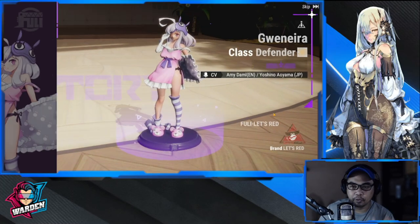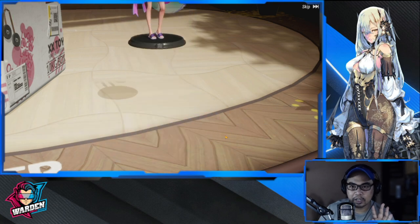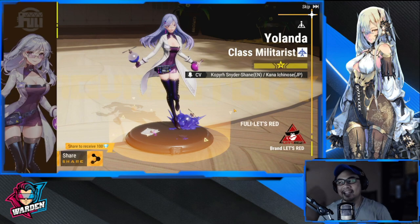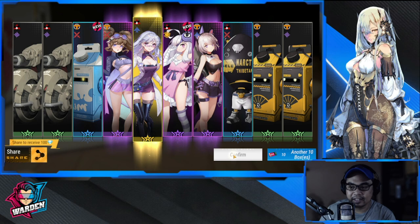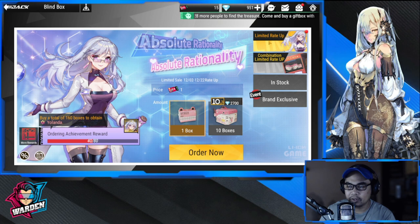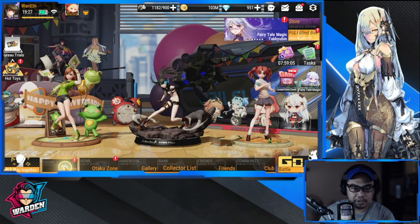This is your 30th pull already. Out of 40 I get two yellows — not bad. Hopefully this is her. Yes! I got her! Let's just skip that, confirm, then receive. Next up, for your rewards, is another copy of her.